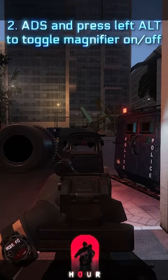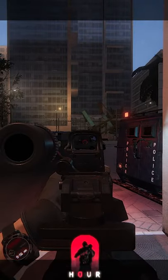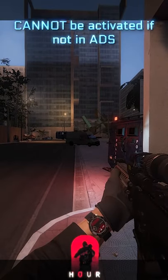Once equipped, press Left Alt while ADS to toggle the magnifier on and off. You have to be ADS to do this — pressing Alt when not ADS won't do anything.